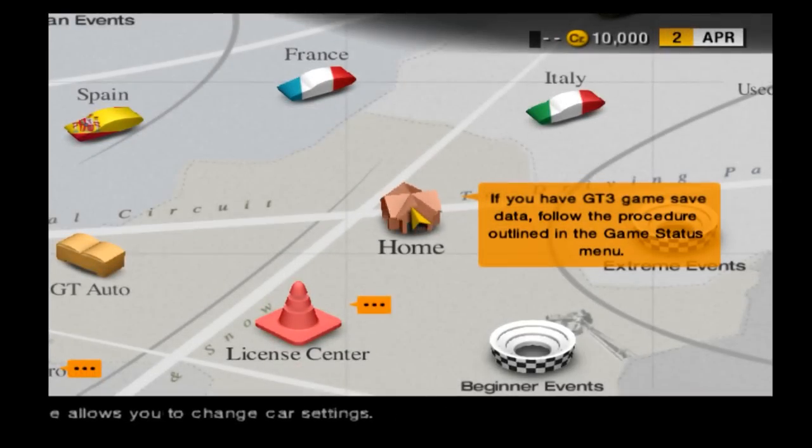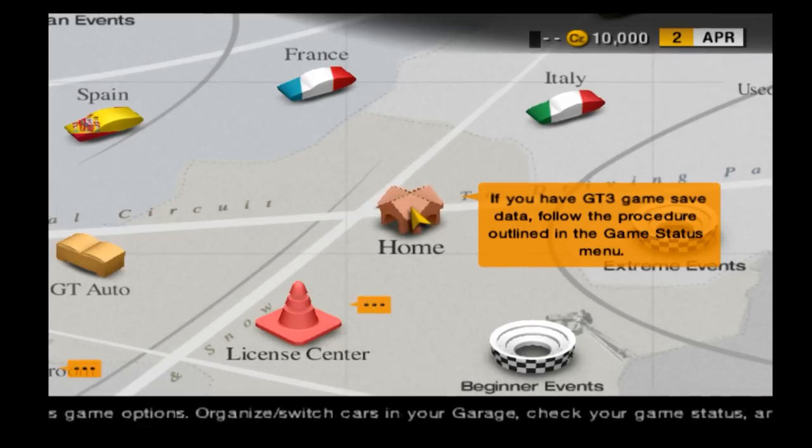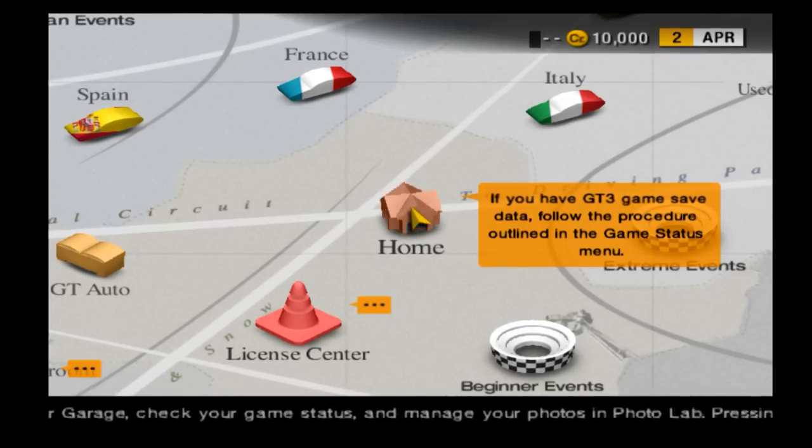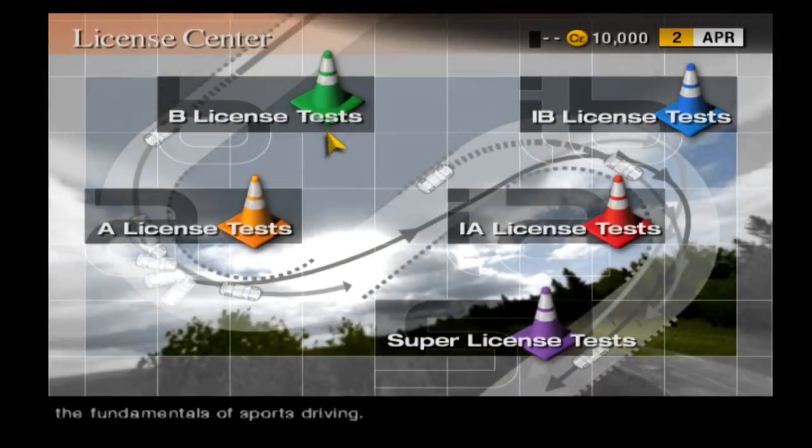Alright, so let's get started. When you go into simulator mode, you'll notice that you have 10,000 credits. Do not buy a car yet — you'll want to save that money for later. What you want to do right away is go into the license mode and do all the challenges to get both your B and A license.